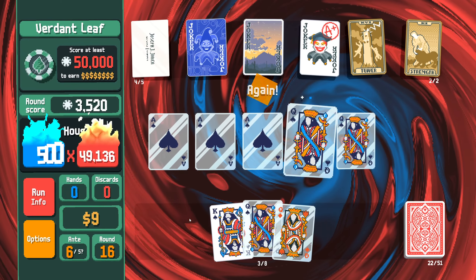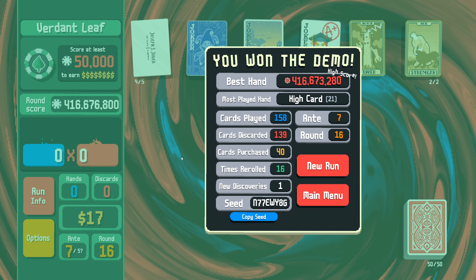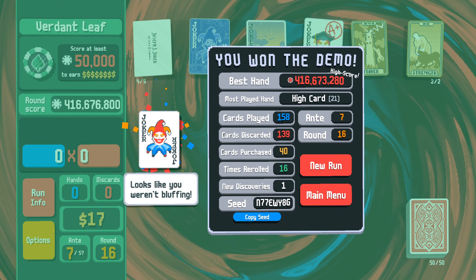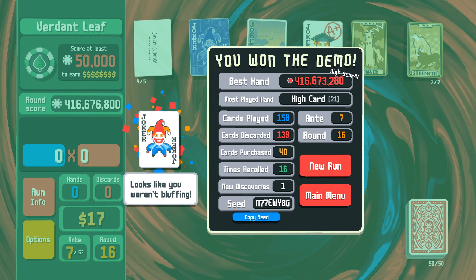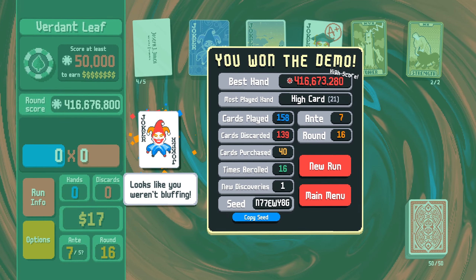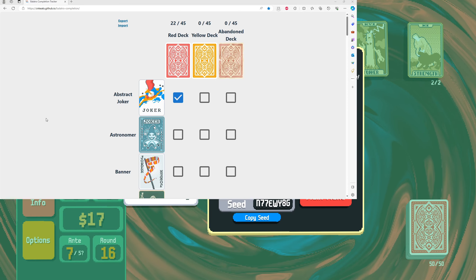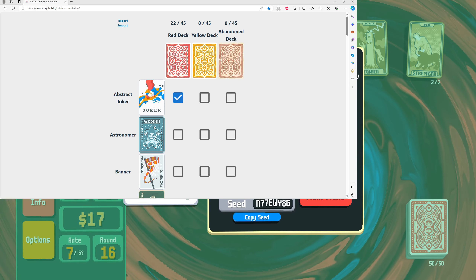You can hear the fire - 416 million! That is insane. Business Card? Check. Blueprint we already had, which we knew. Dusk? Check. And then Scholar? Check. That was satisfying - that's an I-score. Oh my lord. Well, that was fun. Hope you all enjoyed. We got three more Jokers crossed off, so now we're at 22 out of 45 for the red deck. So far so good - hope you all are enjoying, and I will see you all on the next episode.